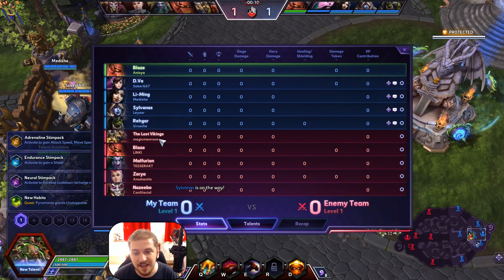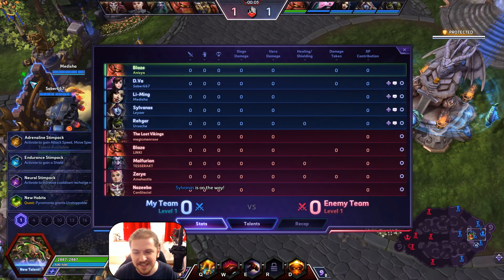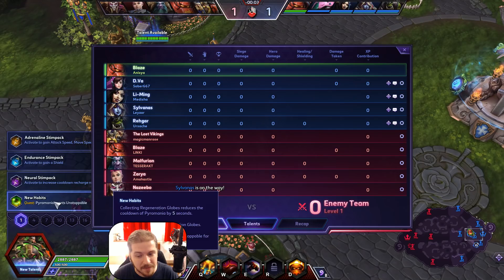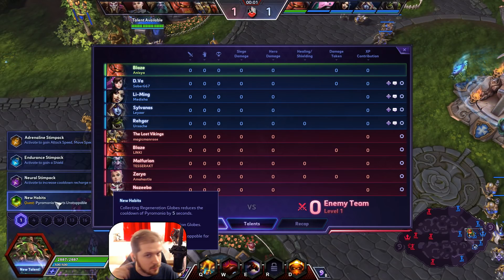On the enemy side: Lost Vikings on this map — damn my luck — Blaze, Malfurion, Zarya, and Nazeebo. Talent at level one: New Habits — we're gonna have to collect 15 regeneration globes. After that, Pyromania, which is our trait, will grant Unstoppable for two seconds.